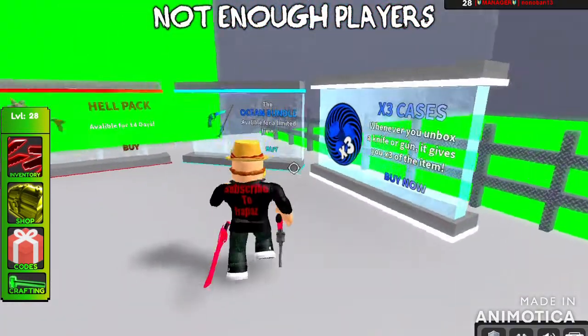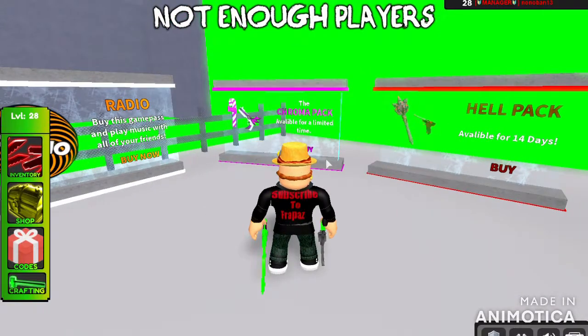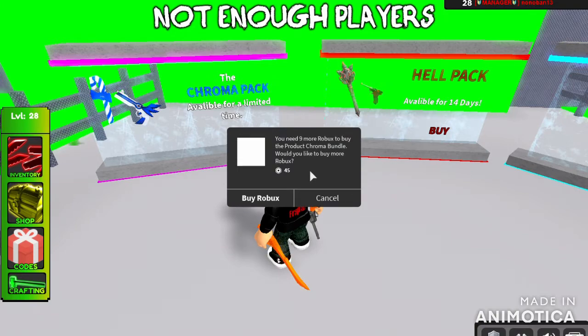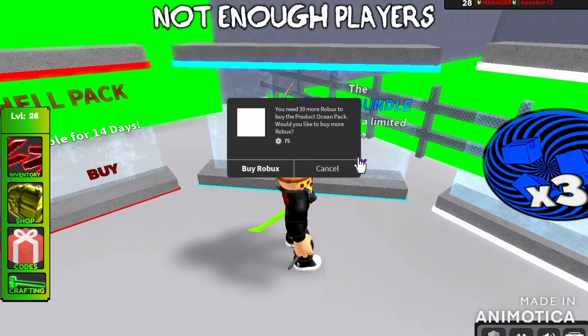If we take a look around here, we have all this — the Chroma Pack, the Hell Pack, and the Ocean Bundle. If you're thinking about buying them, the Chroma Pack is 45 Robux, the Hell Pack is 50, and the Ocean Bundle is 75.